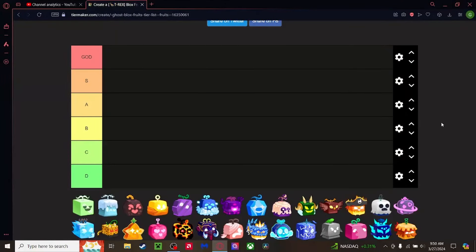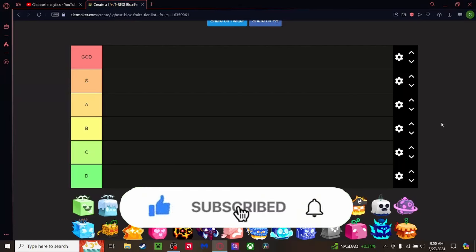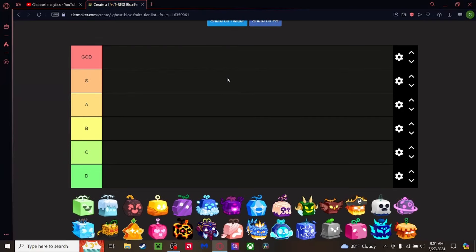Welcome back to the Caldoji channel. Today we're doing what every other Blox Fruits YouTuber is doing — a tier list on every single fruit in the game, ranking them from God tier all the way down to D tier. S means the best, God means the best, D means the worst. Also, by the time this video is out I'll probably reach a thousand subscribers, so I'll be making a special about that. Let's dive right in.